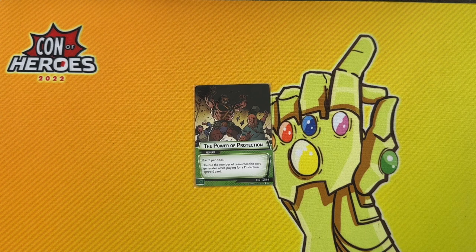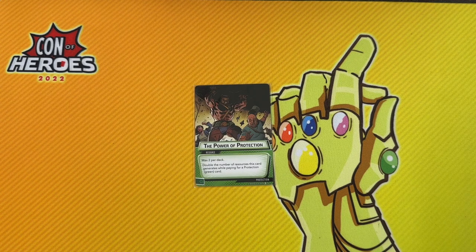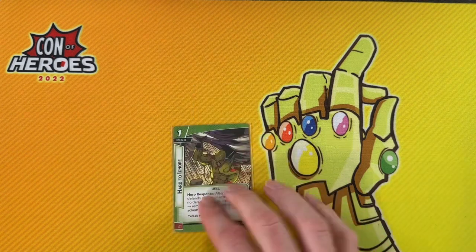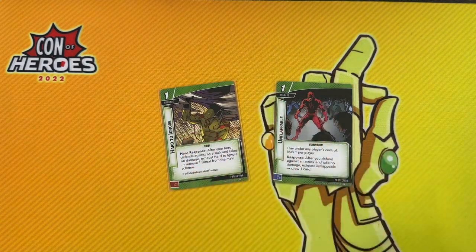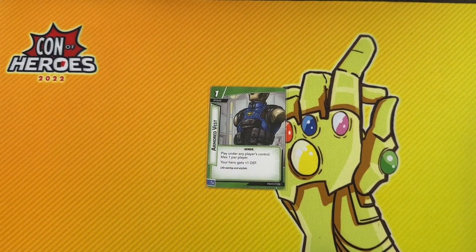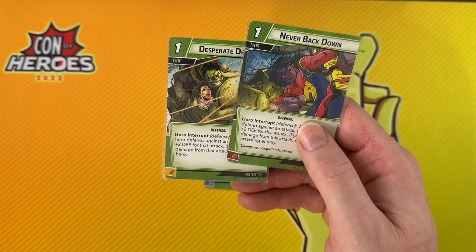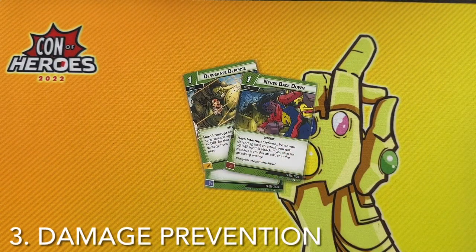Unfortunately, not dying isn't an effective strategy for winning this game — exhausting to defend is the least impactful thing you can do with your hero. Thankfully, there are a ton of effects that will ready you and also give you other bonuses along with the defending to make it more worth your while. Similar to how Justice wants to remove all the threat and Aggression wants to deal extra damage, Protection wants to defend without taking damage — what we call the perfect defense. Cards like Hard to Ignore and Unflappable will reward you with threat removal and card draw if you can defend without taking damage.